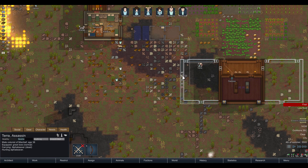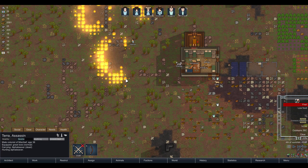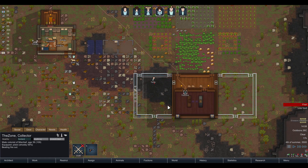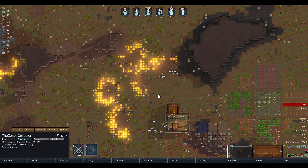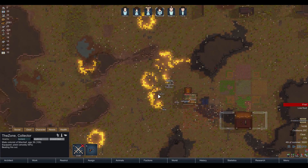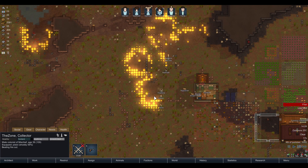Tara, what are you doing? Hunting alpha beaver. Well, you are an assassin, but I'd really prefer it if you just extinguish the fire. Zone, how are you doing? Beating the fire out — good. Perhaps you guys can save a good portion here. It would be really convenient if it started raining right now, but I have a feeling that's not going to happen.